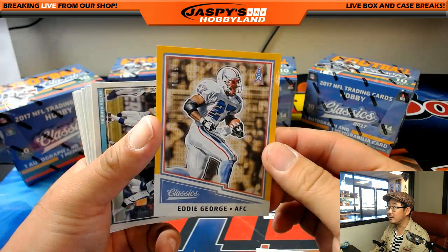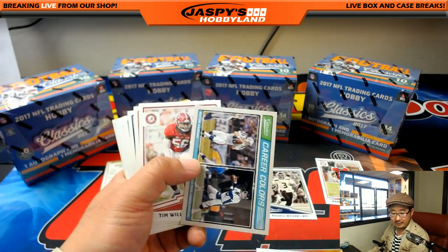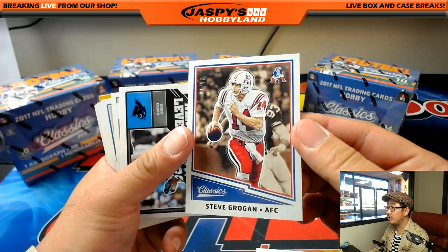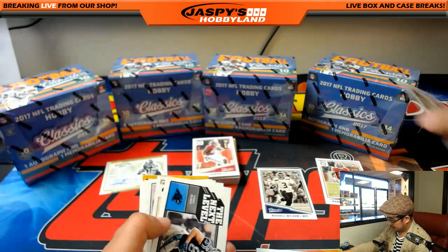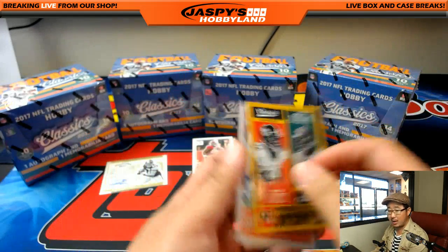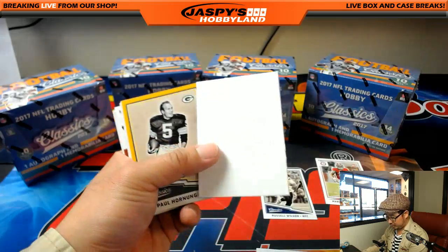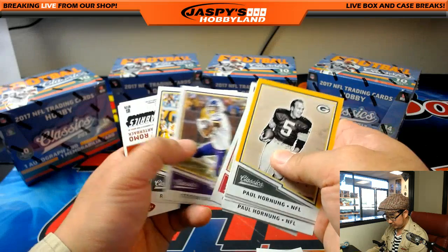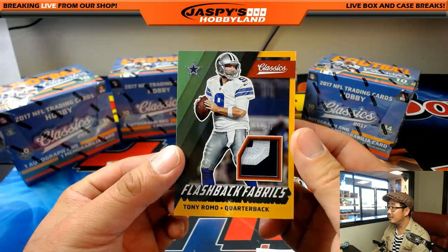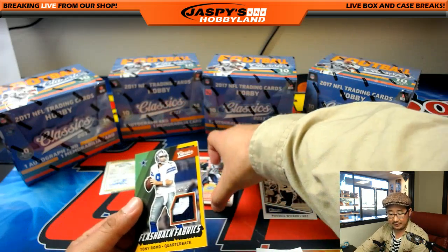We've got Eddie George for the Oilers — that'll go to the Titans, 98 out of 99 for the AFC South. KG with that one. Steve Grogan for the Patriots, AFC East, 1 out of 50 for Evan — blank back. Out of 50s are the blank backs. And we should be expecting one more relic out of this box — one auto, one relic per box. And it's the Broadcaster: Tony Romo, 15 out of 25, two color. Flashback Fabrics — flashing back to when he was a quarterback. NFC East, Ziggy.